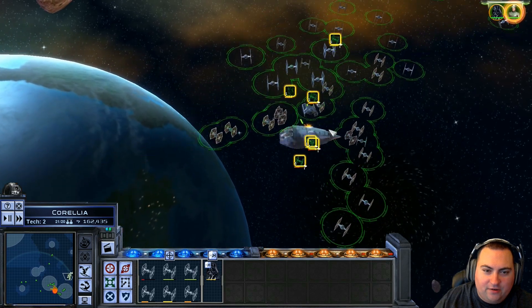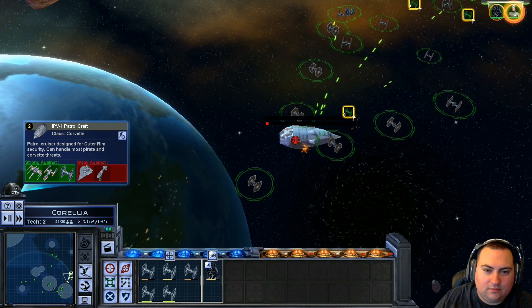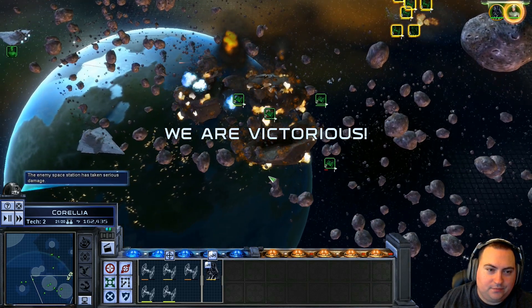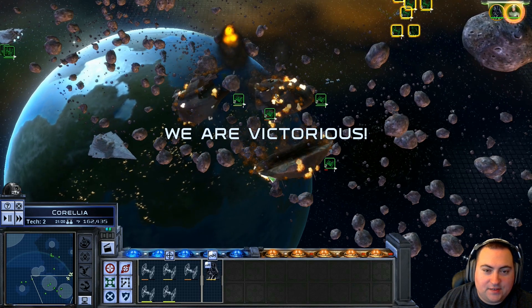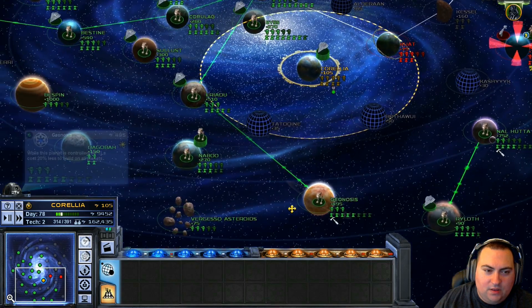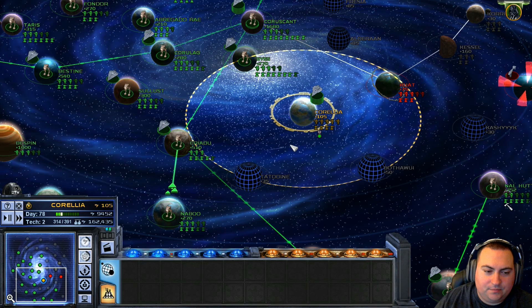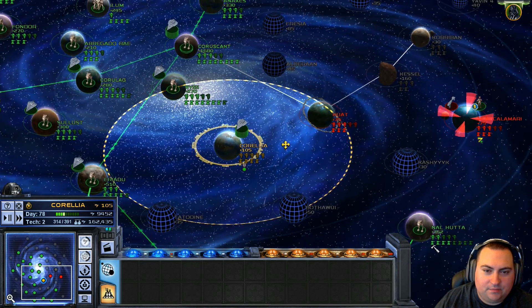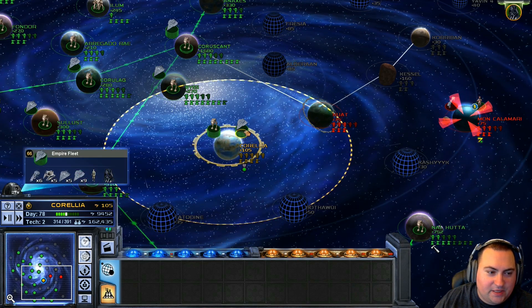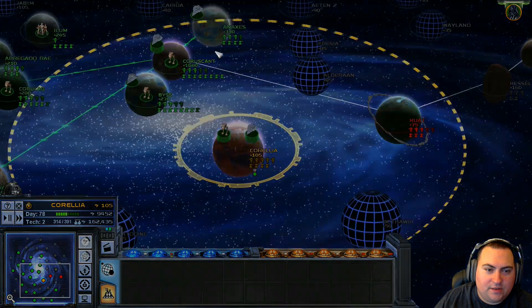Have all of our fighters kill this little patrol thing. Corellia Space is ours. I guess we can do the ground battle on Corellia too — it's probably fun. The space battle over Kuat might be a little bit more challenging. There's going to be a level 3 space station there. Let's do this real quick.